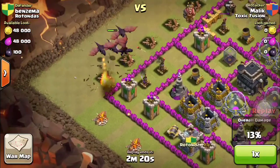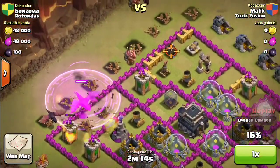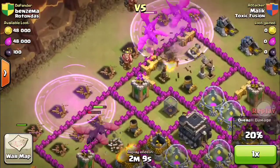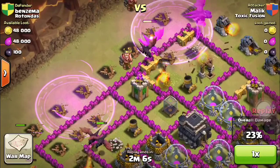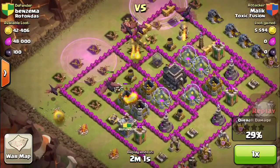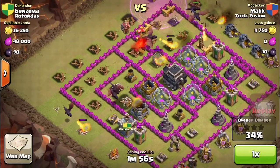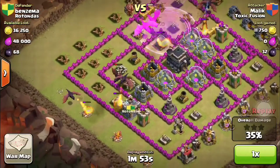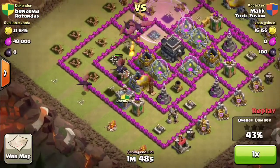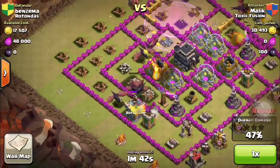I placed the early rage spell because I really wanted to get those 2 air defenses down. They actually killed one of my dragons. Once I got those, I placed the rest of my dragons and another rage spell. But I didn't get the 3-star because town hall 9s have way more traps than TH7s or 8s. The dark mines take the dragons down to low health, and then the archers finish them off in 3 or 4 shots.